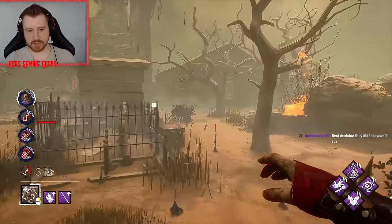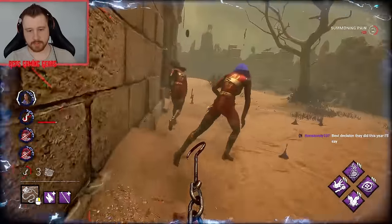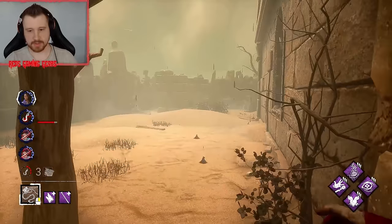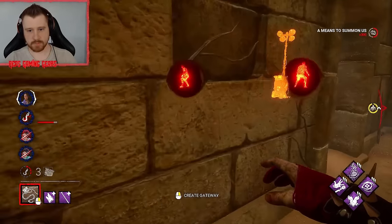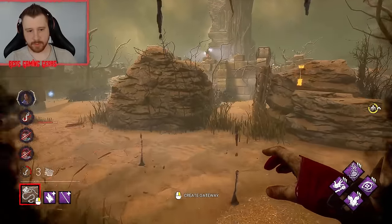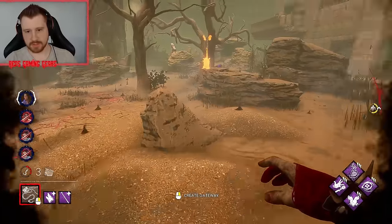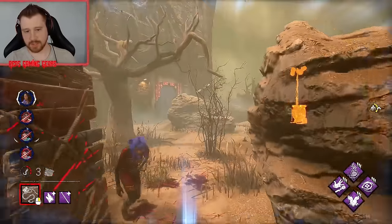They're over here on this gen, and the box is over here as well. They have a boon here. I don't want to play on that — I'm going to play over here instead. Let her heal up, it'll take her a moment with Sloppy Butcher. And we got this survivor kind of not paying attention — or at least she left the strong tile.